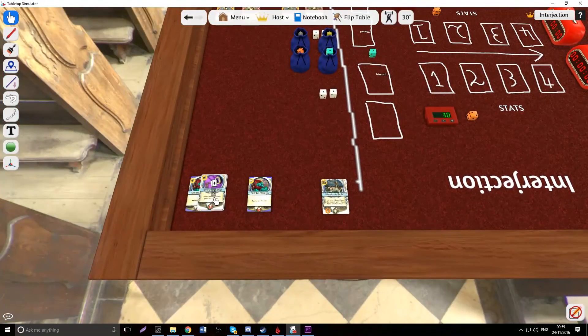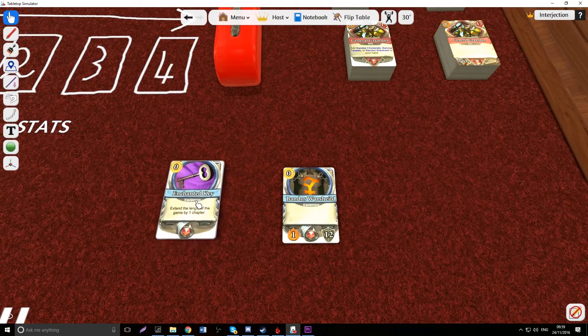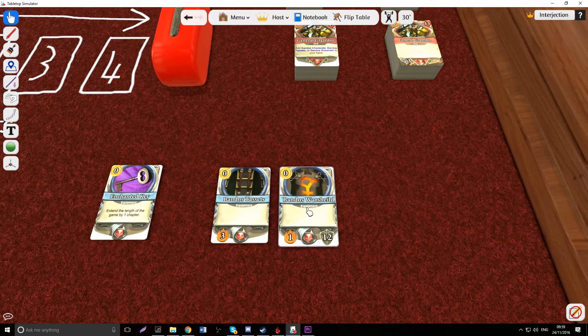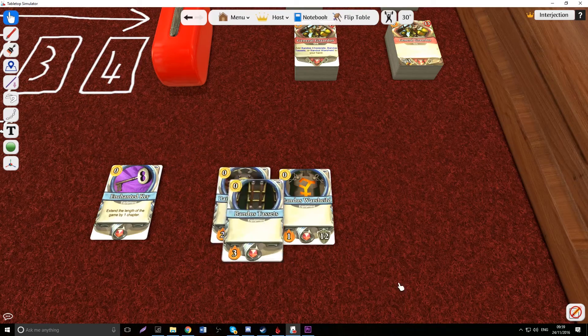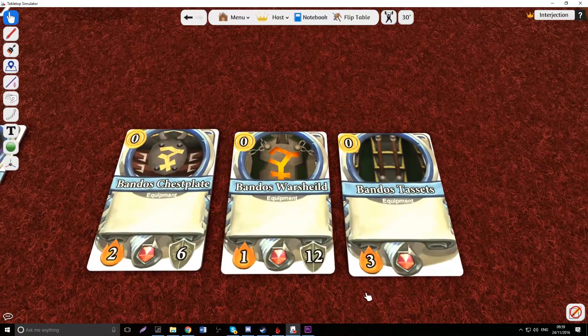As I mentioned, more of a proof of concept - let's pull the token pile over here. Bandos Warshield, Bandos Tassets, Bandos Chestplate. Bear in mind, you only get one of them and it's at random.